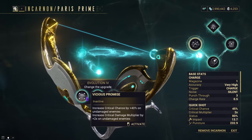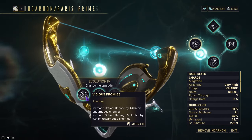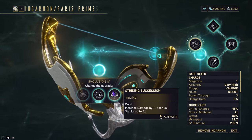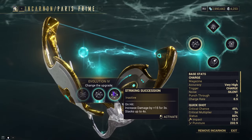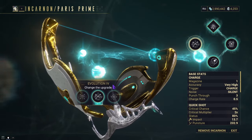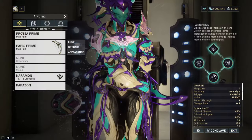Evolution 4 unlocks Vicious Promise, Elemental Balance, and Striking Succession. Vicious Promise gives plus 4% crit chance and increases your damage multiplier by plus 2x on undamaged enemies - enemies whose health and shields have not been touched. Elemental Balance gives a plus 6% increase to status chance. Striking Succession increases status damage by plus 15% for three seconds on hit, stacking up to four times, losing one stack when the buff expires. Since I see the Paris as a status version of the Dread, I went with Elemental Balance so it mixes better with Visage Ball.